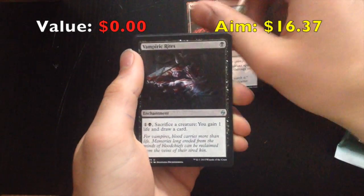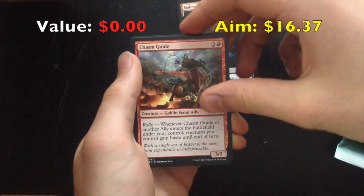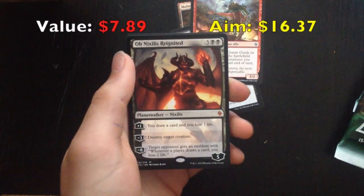Malted Nursery, Vampiric Rites, Chasm Guide and... Ob Nixilis Reignited, a Planeswalker — BOOM! Woo!